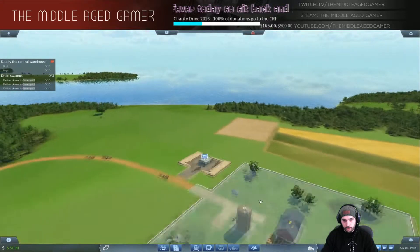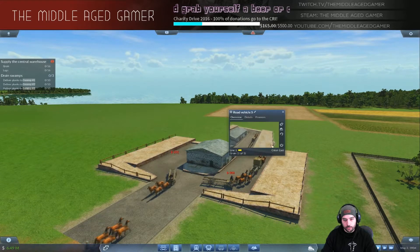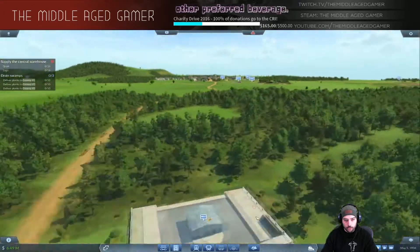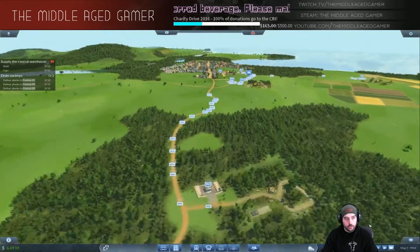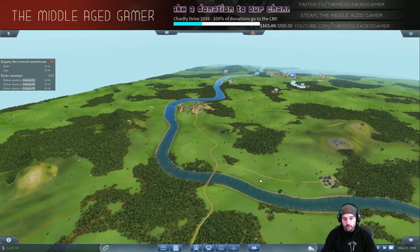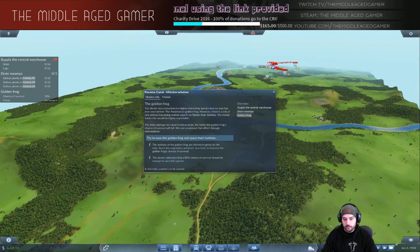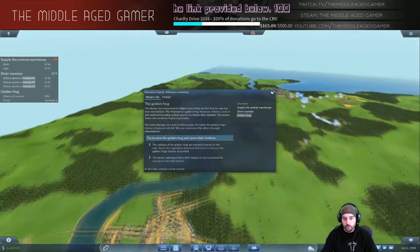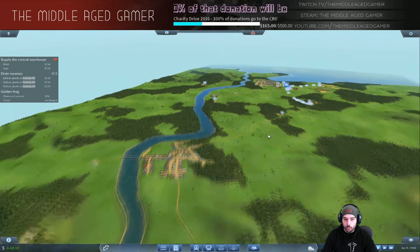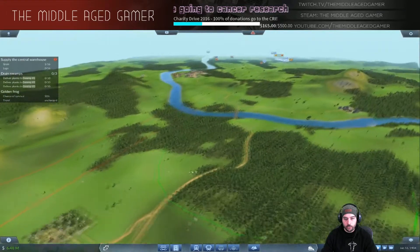This is all going to take a while to get going. The grain is already starting to come out which is good, and the logs are coming out as well. Let's speed up the process. The next step is taking all of the rock out of the dig area. We definitely need to be careful with the golden frog. We're going to have to reroute some roads since we'll be transferring a lot of rock.